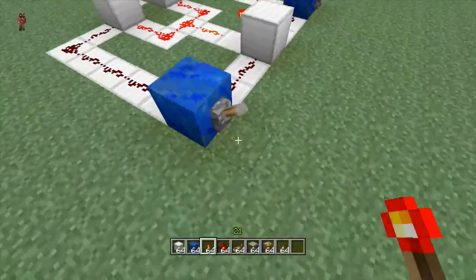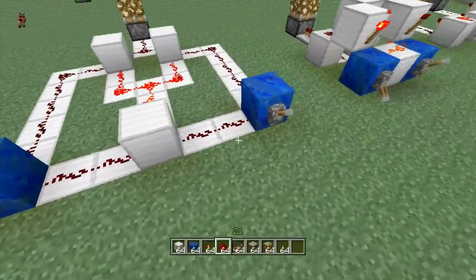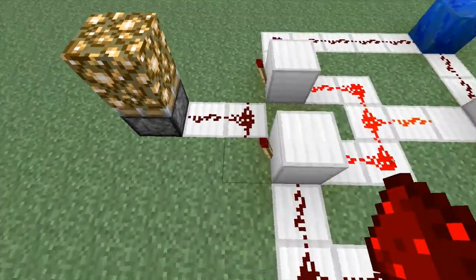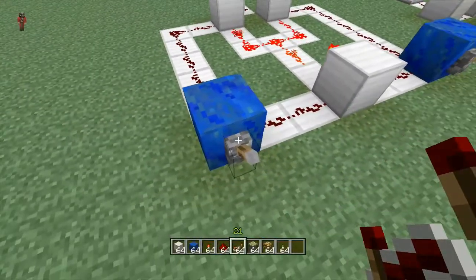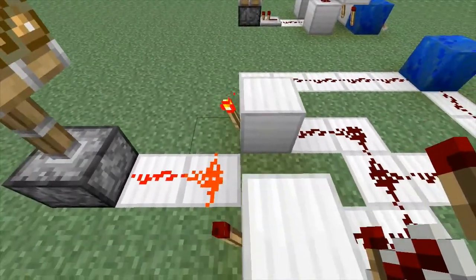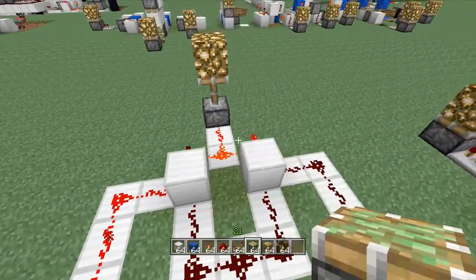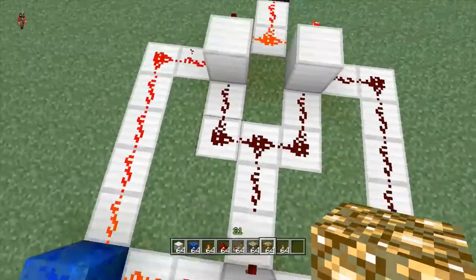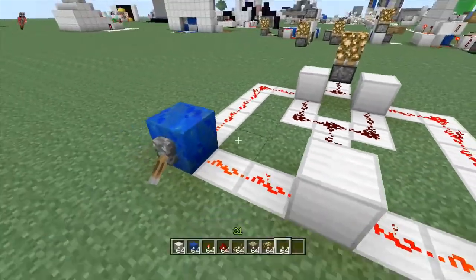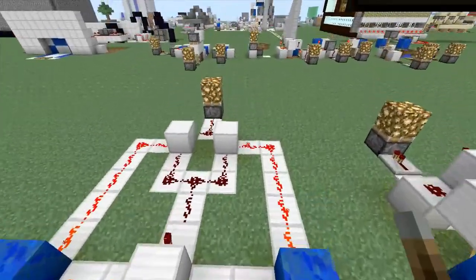This is the first one that I learned and the one I used the most initially because I can understand it. Basically all of these levers are in an off state. The torch is powered, so it is negating the power of these power torches, so the output is off. You hit this lever — this now gets negated, this one also. But this one is active because nothing is happening. So if you want the same result, you hit the lever. Or if you want a different result, just do the same thing — those are already negated. You hit this lever and now this one goes off, so the power is off.